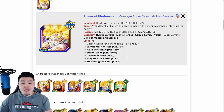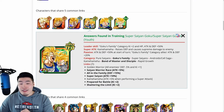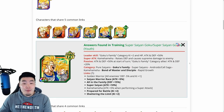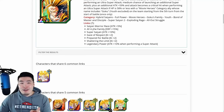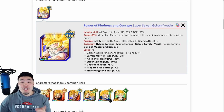Then you scroll down a little bit and it will show you all of the units that he shares links with, from the most shared links to the least shared links. As you can see, the unit that this Gohan shares the most links with right now is actually the AGL Super Saiyan Gohan — they share a total of five links: Saiyan Warrior Race, All in the Family, Super Saiyan, Gaze of Respect, Prepare for Battle, and Shattering the Limit. So technically he's the best linking partner for the new tech Gohan. But I would argue that the Exchange Goku and Gohan are actually an even better partner.